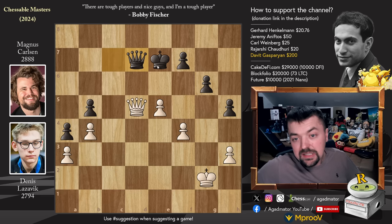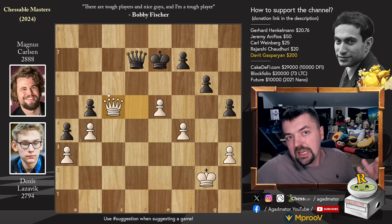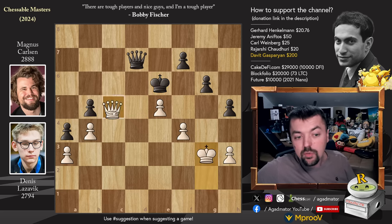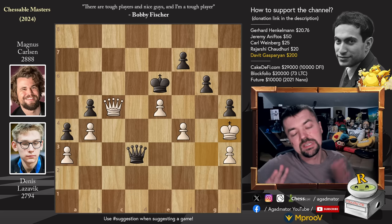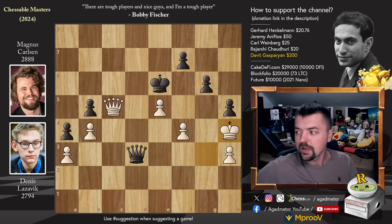While it is best to accept the queen trade, Denis — down to 20 seconds on the clock while Magnus has two and a half minutes — plays queen to c5 with check, trying to be tricky. King to e6, king to g3, now queen to d3 with check, and here we have king to h4. The position is now completely winning for Magnus, but the winning move is extremely hard to find. Please pause the video and try to spot this winning idea for Magnus while I give you a couple of seconds.